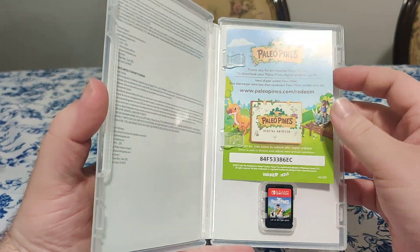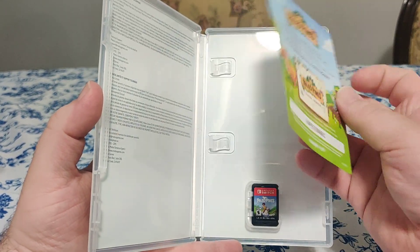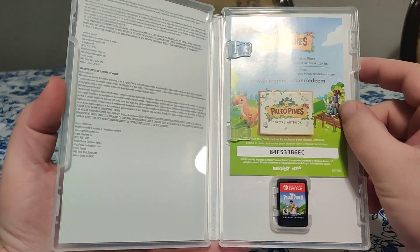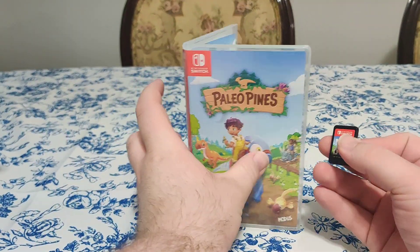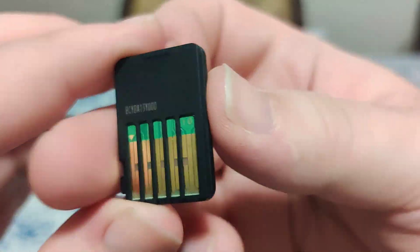Inside we have a download code for the digital art book — I wasn't expecting it to just be right there. I'm not going to redeem this, so I don't mind if someone just takes it. And we have the cartridge — we have the front and the code on the back.